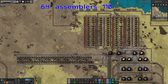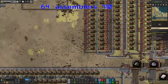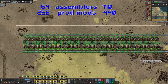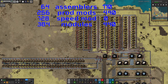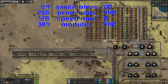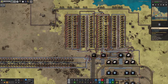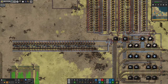Yes, power consumption down here will be significantly higher because of all the speed modules. However, the UPS impact is much lower, and the number of advanced modules needed is lower too. With 64 machines times 4 slots plus 8 beacons times 8 slots, that's significantly fewer than 110 machines times 4 slots in the old build. So you get savings in modules, savings in space, and it looks a lot neater — though that's partly just because this is a fresh build.